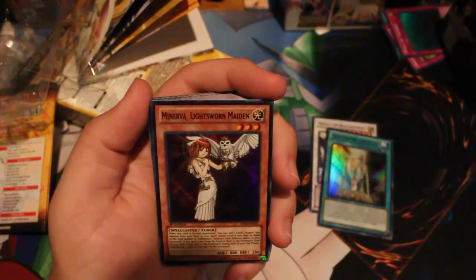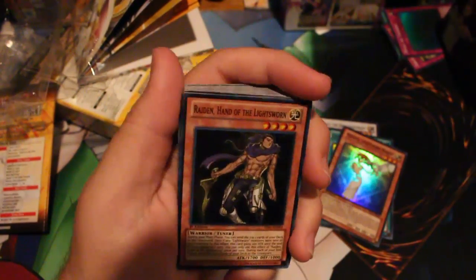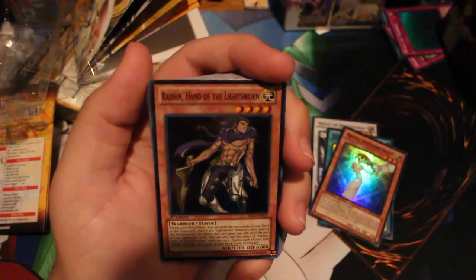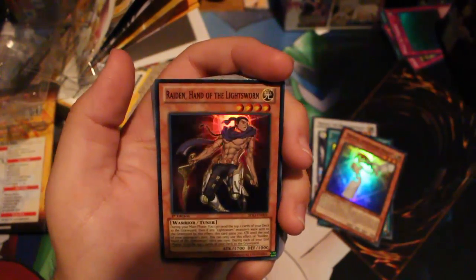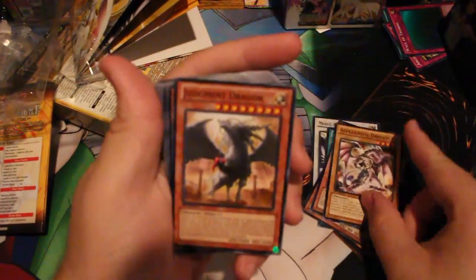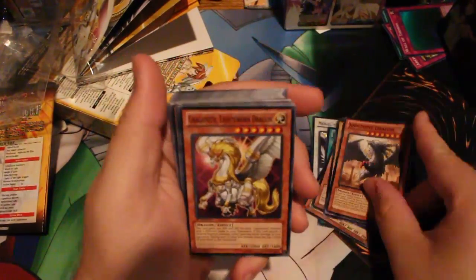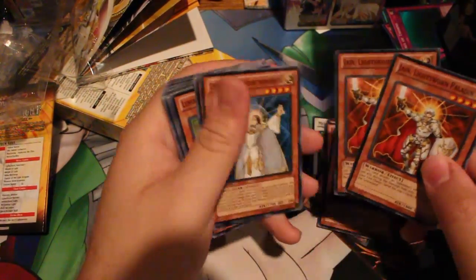We also have Minerva, that level three tuner that does searching, which is really good. Raiden of course — he mills to give 2100 attack and he's a level four tuner, which is really insane. Then Alexandrite Dragon common, Judgment Dragon common, Garoth common, Celestia — which looks really weird — and Double Jain.